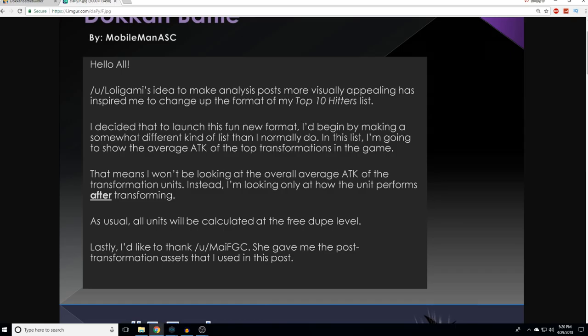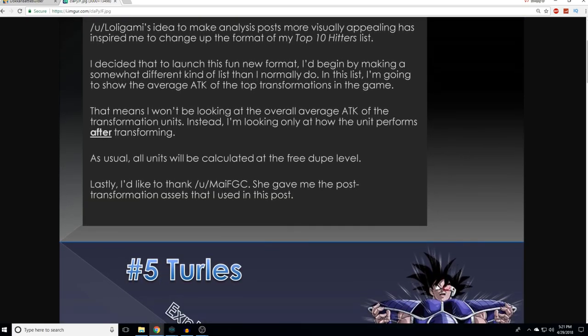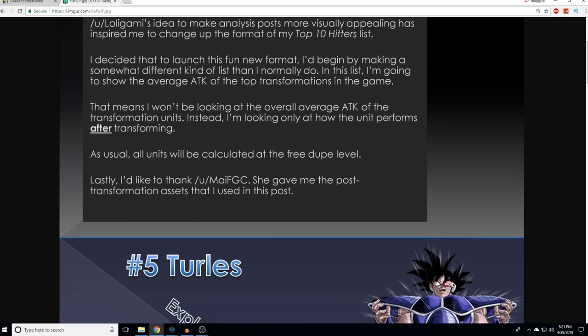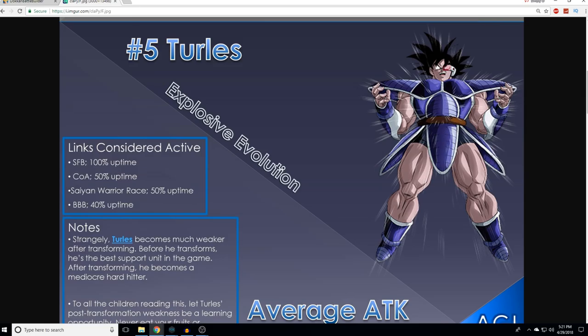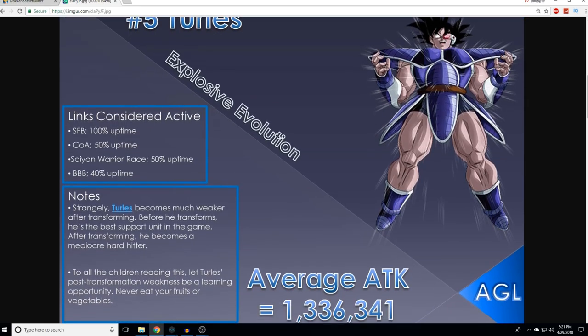Tarlis changes from being the best support unit in the game — probably in the top 1% of support units — to being more of a damage dealer. He's not focusing on how the pre- and post-transformations get averaged out attack-wise. All units will be calculated at the free dupe level, meaning no dupe investment. These units could change as they get critical hits if they don't have a natural crit, being an STR type, things of that nature.